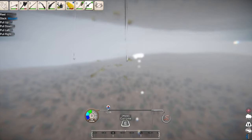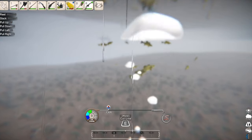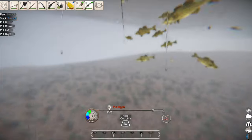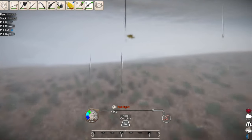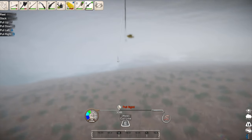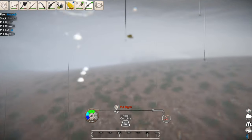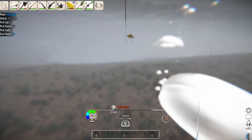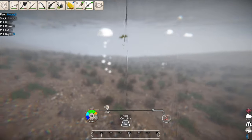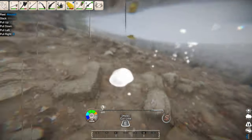Once you hook a fish, you have to read the line of your lure that'll tell you to either hold A or hold D to pull left or to pull right. Here it says pull right so I'm holding down D, and you have to left click and hold at the same time in order to reel the fish in. Hold left click and then also hold down either A or D — pull left is A and pull right is D.